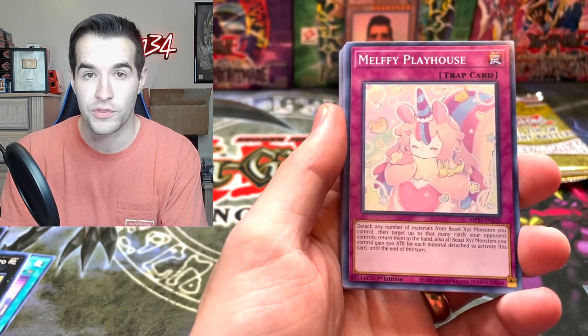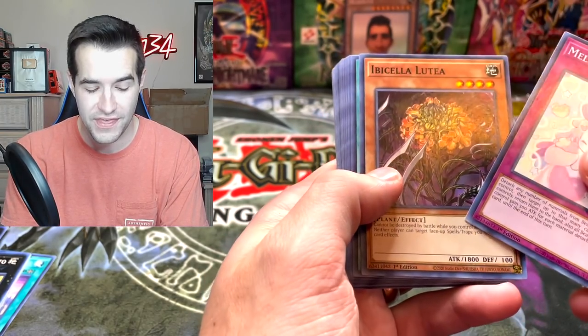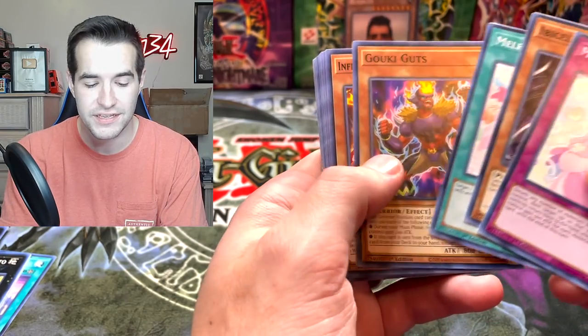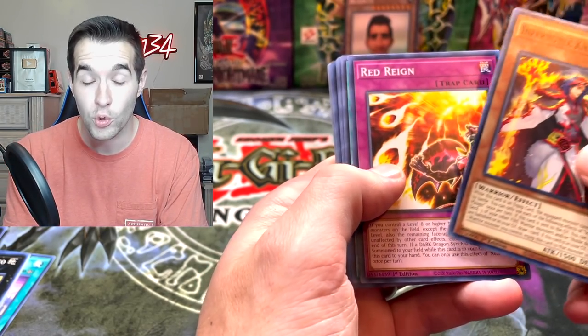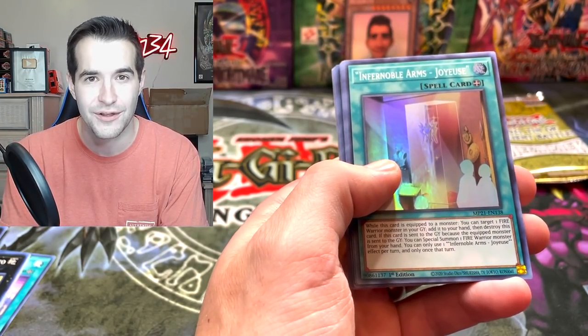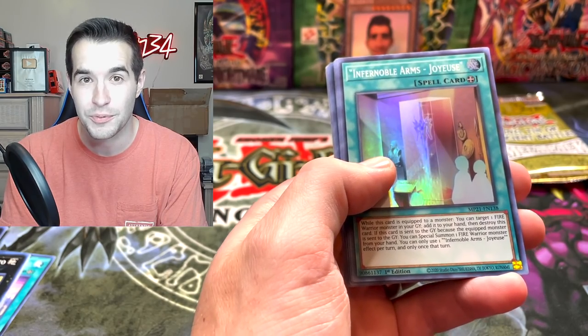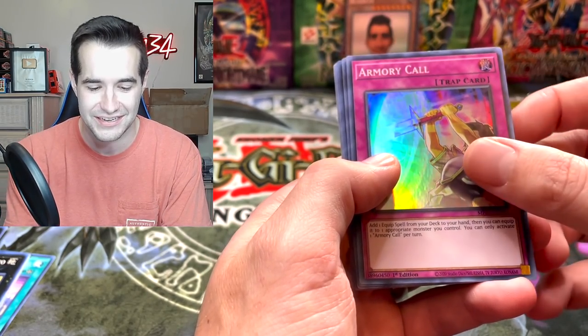I don't know if you guys have heard about the error with no ultras. Thank goodness this isn't happening for me, but it's scary. I hope that gets resolved for everyone, because that would be an absolute bummer to buy a tin. If you guys haven't heard, some tins have no ultra rares, and the ultra rares is where you get the Crossout Designator, the Triple Tactics Talent, the Zeus - all that stuff is ultra rare. So if you don't get your ultras, you don't get them at all, which sucks.